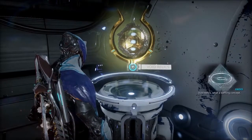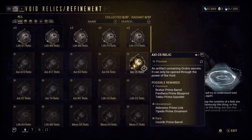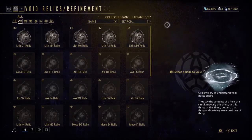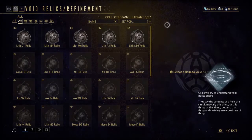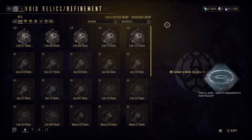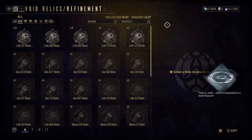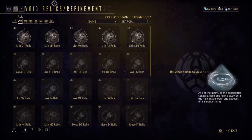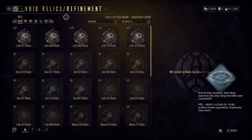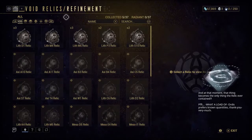Void Relics — what a baffling concept. Ordis says the contents of a relic are simultaneously this thing, or this thing, or this thing, but also that thing, and certainly never just one thing — that is, until it's exposed to a Void Fissure. And at that point, all the possibilities collapse, each one falling away until the relic cracks open and exposes one singular thing. Then, against all tenets of logic, that thing becomes the only thing the relic ever contained. Ordis prefers known quantities, thank you very much.